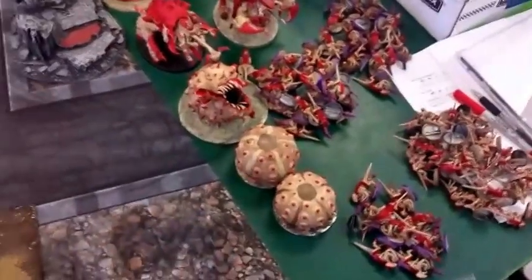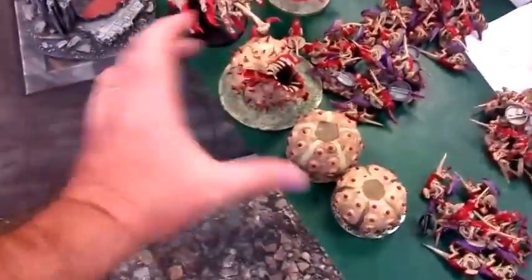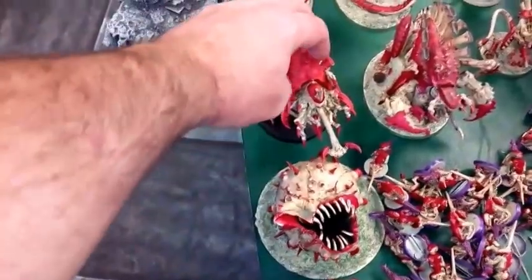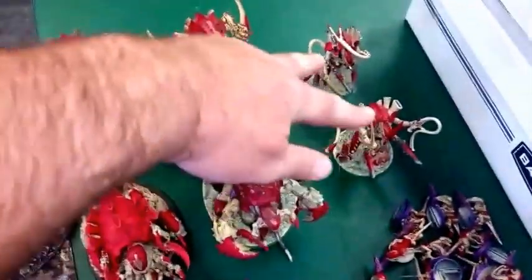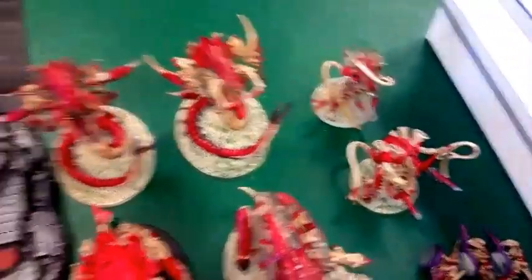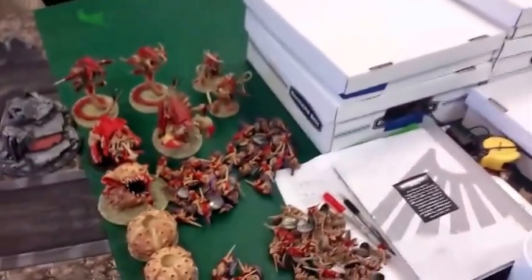I'm bringing extras early — Spore Pods are coming out this week, so I busted out my old models. I got three Spore Pods upgraded to the large template. I got a squad of 10 Devil Gaunts, 20 Devil Gaunts, 20 Devil Gaunts, 30 regular Gaunts with no upgrades, a Hydro Fex, a Tervagon with Crushing Claws, two Flying Hive Tyrants with Bone Sword, Lash Whip, and one gun each — both exactly the same — and two Molochs.